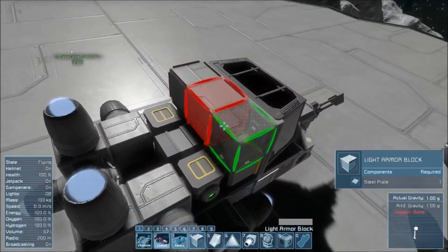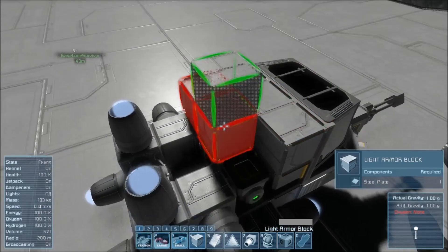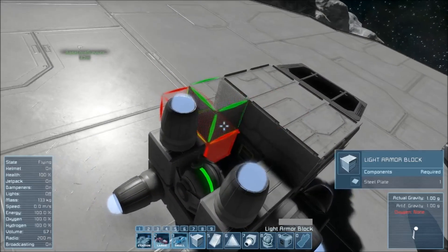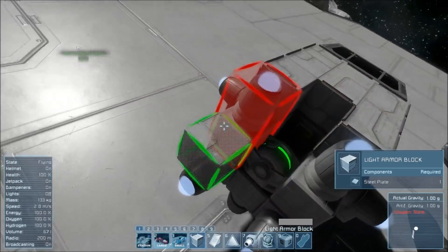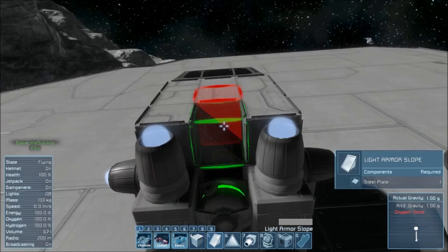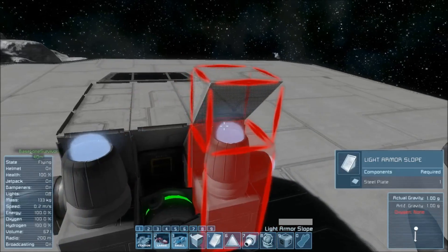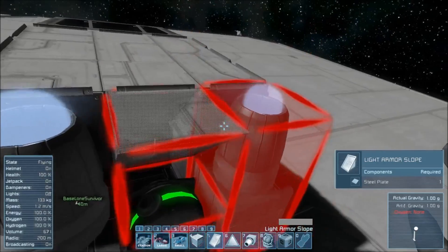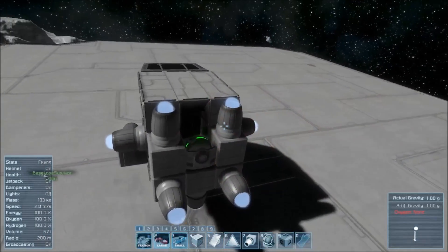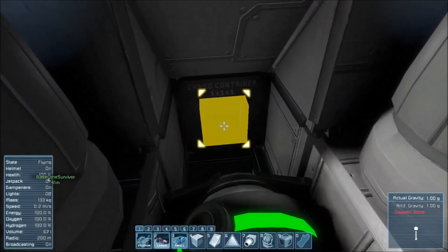We'll start with the top — one, two, three on each side. Now we want to leave a gap here and put one of those either side. The reason we're doing that is to grab one of these curved shaped ones — place it there, and as you can see, I've created a little slope to gain access. And as you can see, even though there's a block there, I can still get into it.